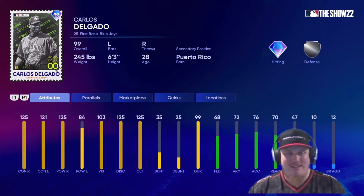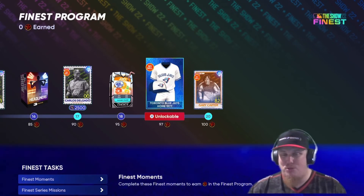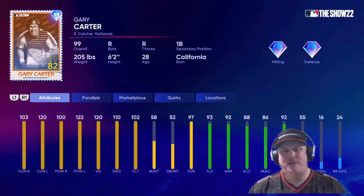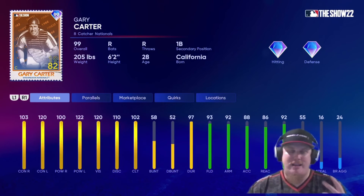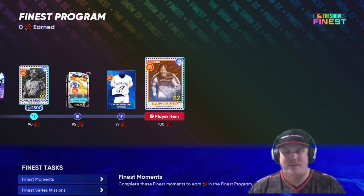At 95 stars you get a juicy Set 2 pack, at 97 you get a Blue Jays uniform, and last but not least at 100 stars you're looking at catcher for the Washington Nationals, Gary Carter. They did not go New York Mets — they went Washington Nationals with Gary Carter for his 99 overall Finest card, but a beautiful card nonetheless.